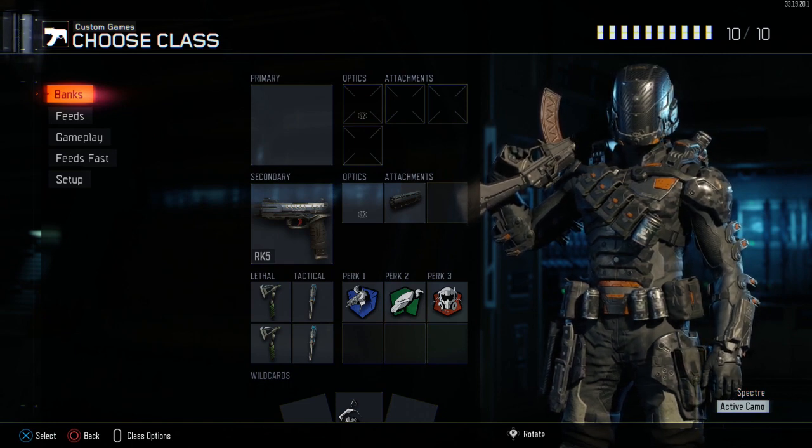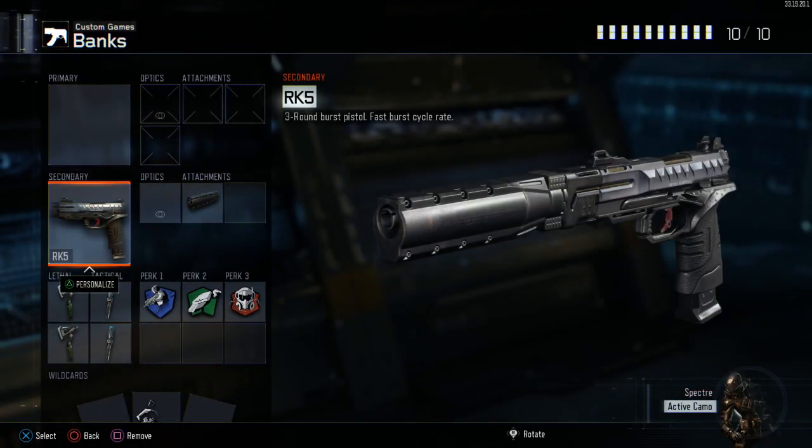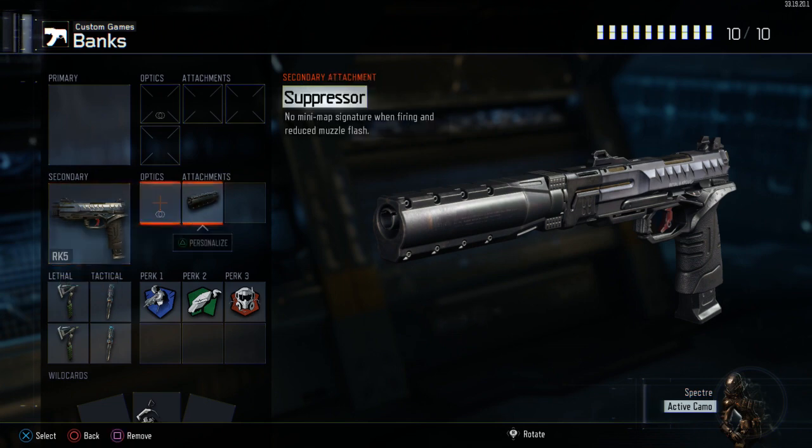We've got Banks, Feeds gameplays, and we're going to talk about Fast Hands. Starting off with Banks, we use a secondary for this because we like knowing where the reticle is. If you go knife only it takes away your reticle, which is frustrating for banking if you want to do it quickly or stay alive. We've just got a suppressor — you can do whatever you want with that, it's just to get the cursor there.